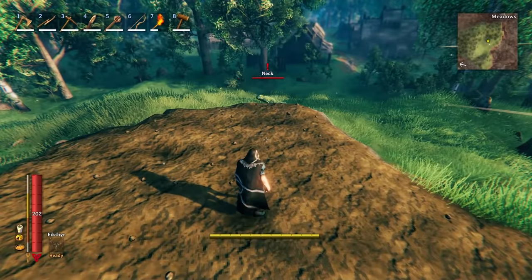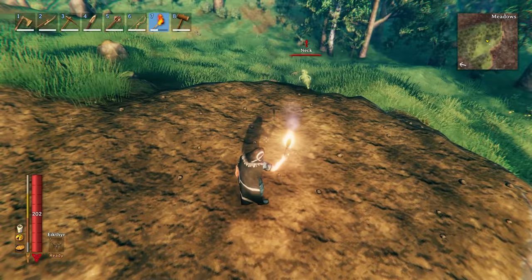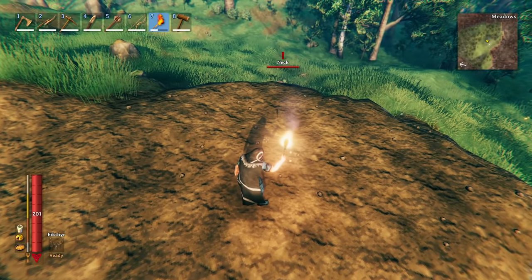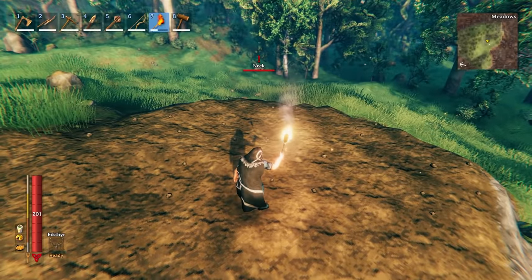And lastly, we have the neck. They are weak to fire, resistant to poison, and immune to spirit. As you can see, necks are also afraid of fire and will run away. I'm going to let this little guy live because he's just too cute.